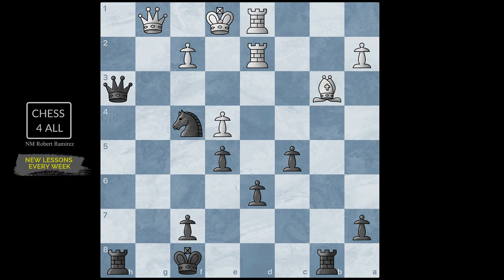Looking back, queen h3 was maybe unnecessary but it made sense at the moment. Check, they went king e1, and then I went queen f3. At that point they cannot do anything — I'm threatening rook h1, the king cannot get out, there's nothing they could do. Rook h1 is coming, there are ideas for checkmate: knight d3, knight g2, all of these ideas. It's just too much to stop. My opponent resigned.